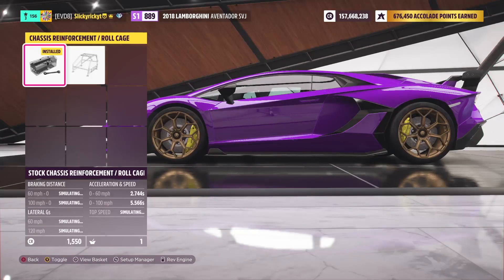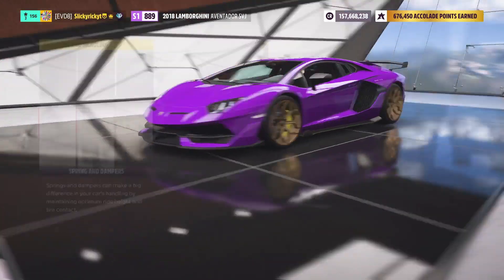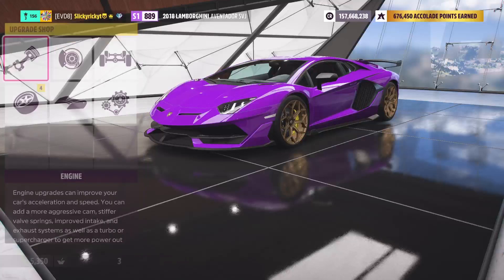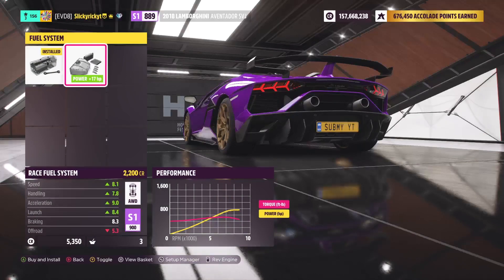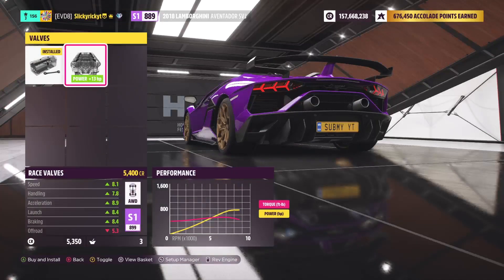We're not going to put a cage in this. We will put race front and rear anti-roll bars. The stock suspension is already raced out as much as we can get — it's a special edition Lamborghini. I can't even touch the brakes, they're already crazy. I have a couple of points left. This racing engine block upgrade gives us 24 more horsepower but costs one extra point, so we need to shave a point somewhere. Easiest way is in the tires and rims. If I change to slightly heavier rims, we free up that point. These rims look very similar — I like those too — and we get an extra point.